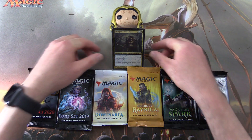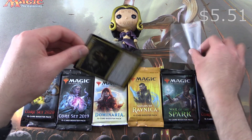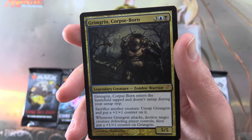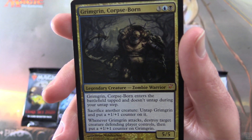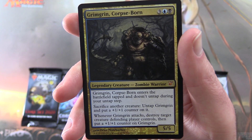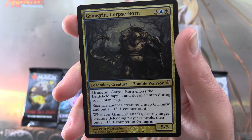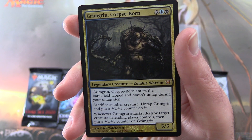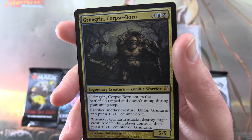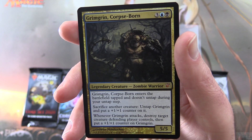Today we have Grim Grin Corpseborn. Let's take it out of the sleeve and get a closer look. This is a Mythic Legendary Creature — Zombie Warrior, 5/5 for 5. Grim Grin Corpseborn enters the battlefield tapped and doesn't untap during your untap step. Sacrifice another creature to untap Grim Grin and put a +1/+1 counter on it. And whenever he attacks, destroy target creature the defending player controls, then put a +1/+1 counter on Grim Grin. The goal is to keep beefing him up over time until you have a ridiculously huge zombie warrior.